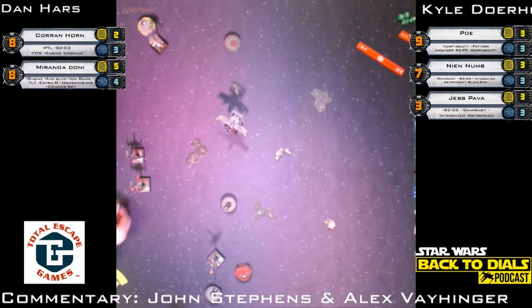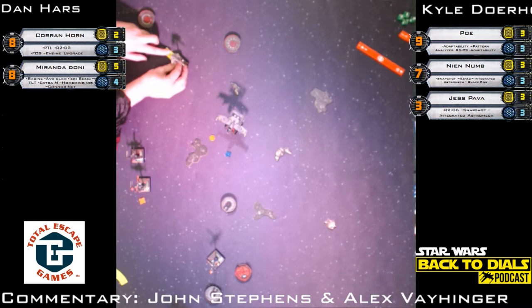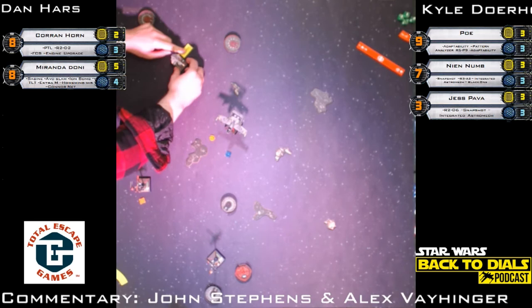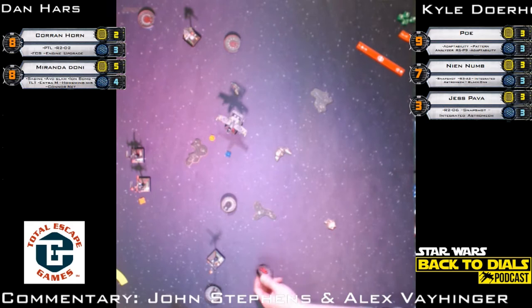Why is that target lock important in a turn where she won't be attacking? You're going to need it for the homing missile, and it'll also help if you do a TLT shot to push through that damage. The T-70s only have two green dice on defense. Corran Horn with a short one-move forward — Corran has Push the Limit. Will Dan push the limit? It looks like a barrel roll — boost barrel roll would be bad because he's going to take a lot of shots and wants to be defensive.